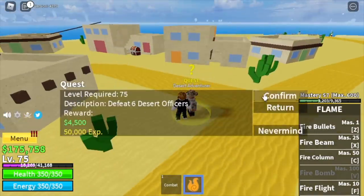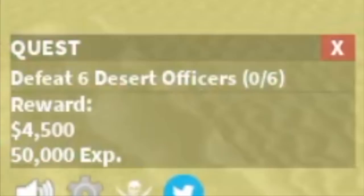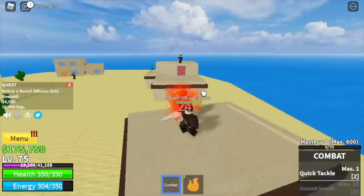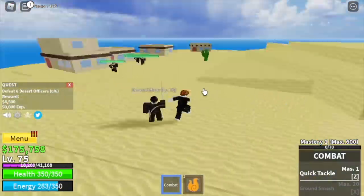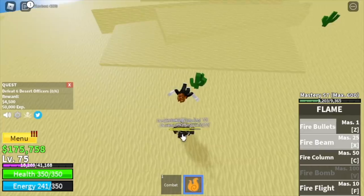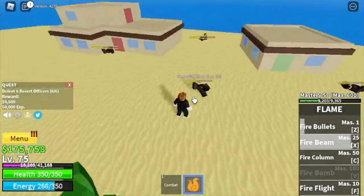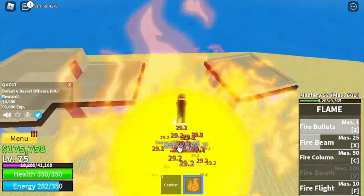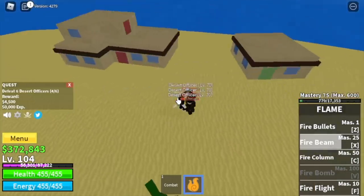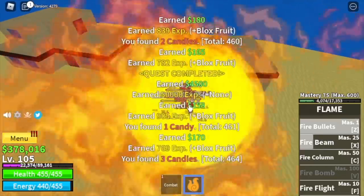At level 75, move on to the desert officers. Logia is in effect even though you're at the same level — this is the only area I think that happens. Take advantage of it and level up here until you reach level 105. Two to three skills is enough, and Logia in effect means faster grinding.